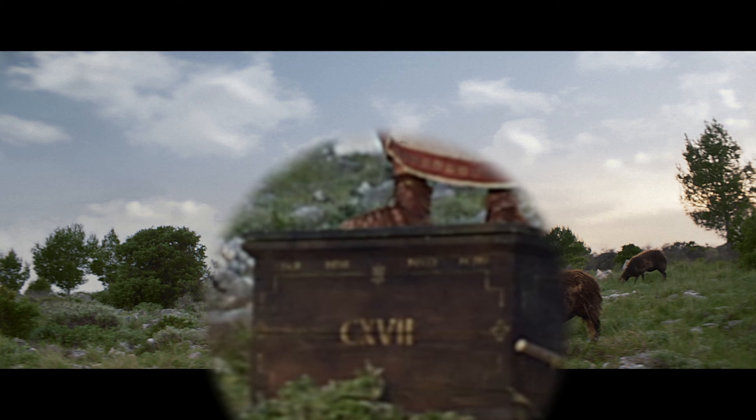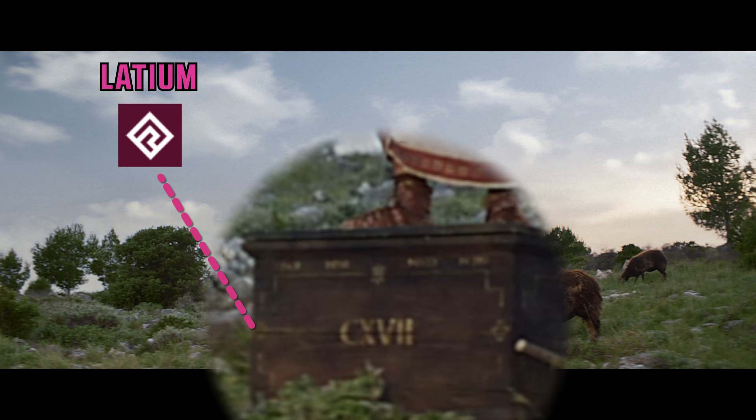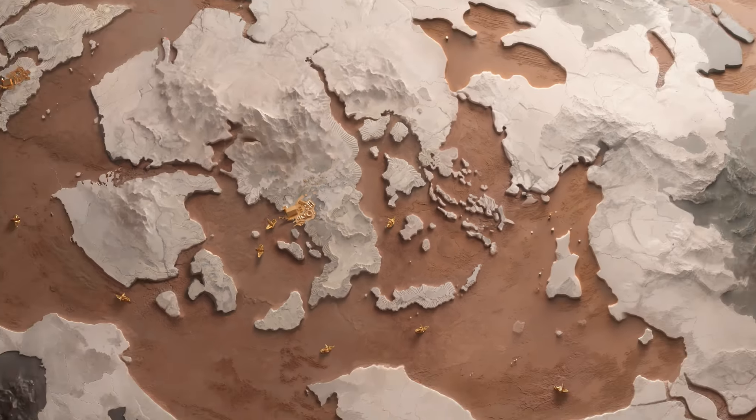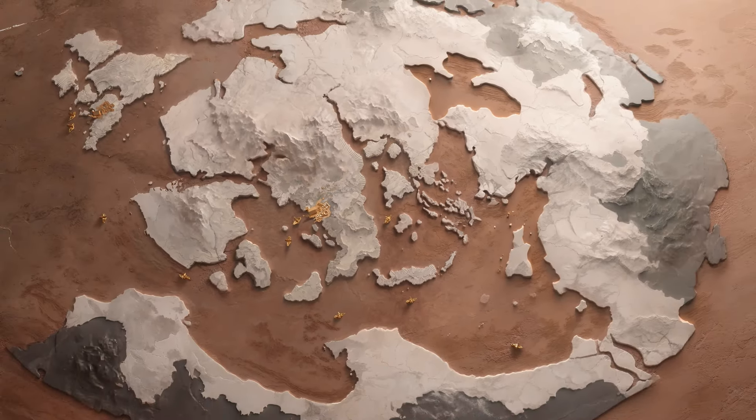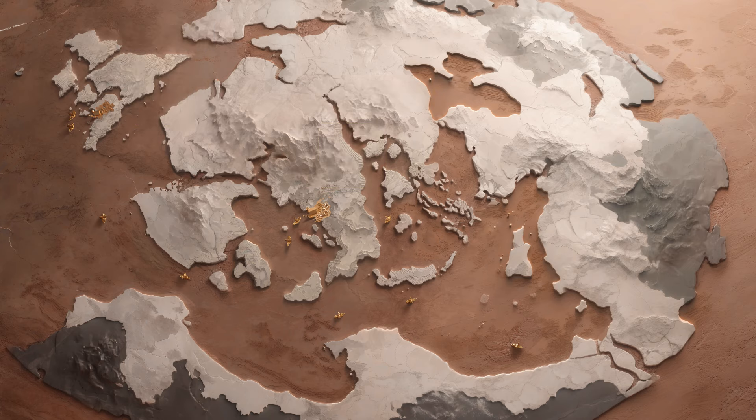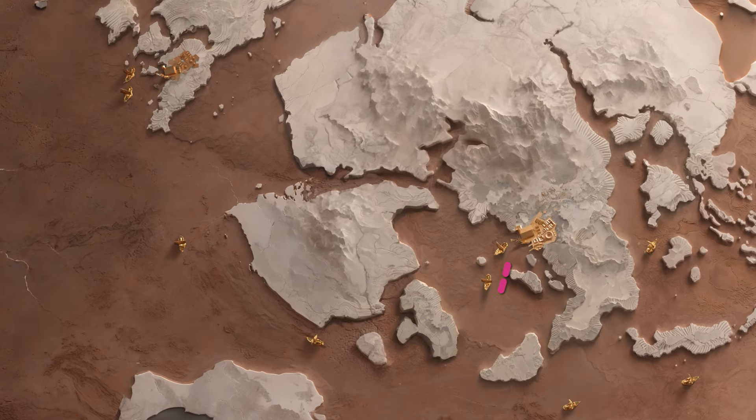On each edge of the podium we have two symbols for the two provinces that will be in the game. On the left side we have Latium and on the right side we have Albion. The in-game map shows the Albion location on the left and Latium — Rome — on the right. There appear to be ships suggesting a trade route between the two regions, similar to how Anno 1800 had the Old World and the New World.